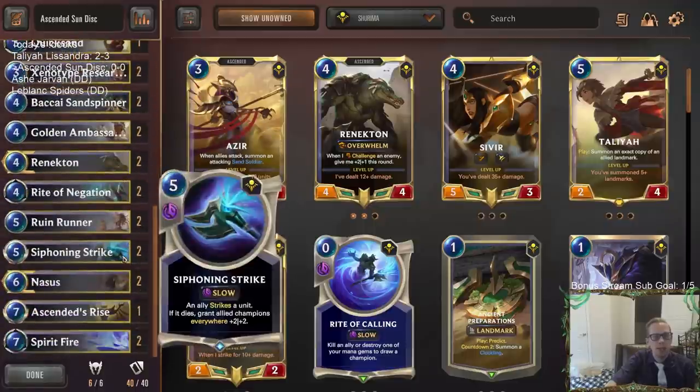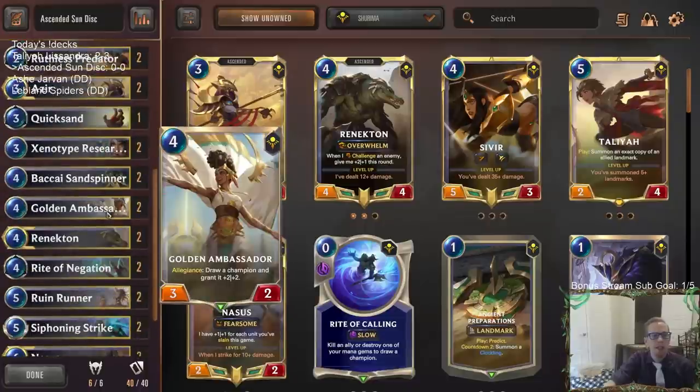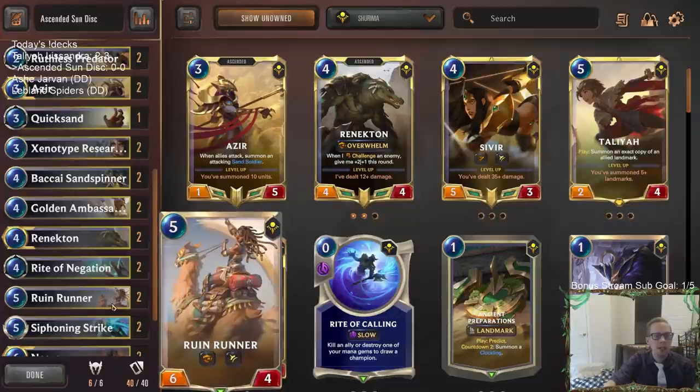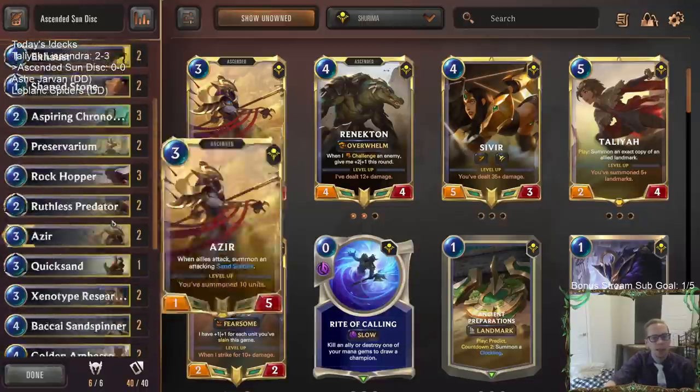You may notice I have two copies of basically everything in this deck. With these regions there are a lot of good cards but not a lot of great cards. I used to play three Golden Ambassadors and three Siphoning Strikes — I love both those cards — but admittedly there have been times they've been awkward. I'm cutting it down and playing cards that are just good solid cards, like Ruin Runner. It doesn't particularly synergize with anything but it's a really efficient overwhelm attacker.